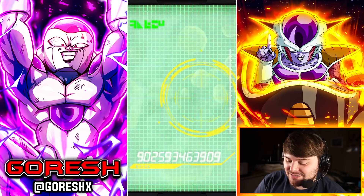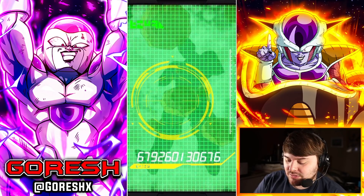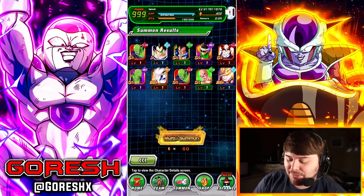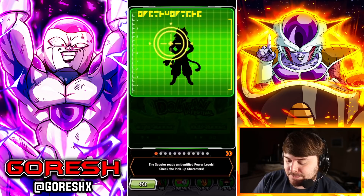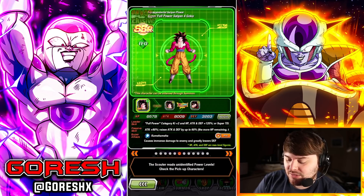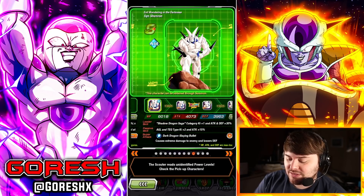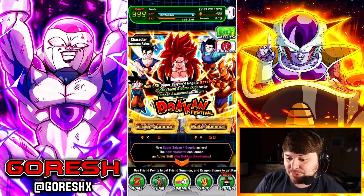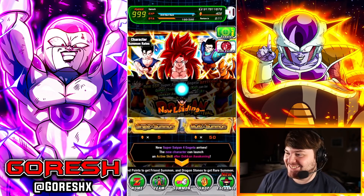Oh, it's Omega. So what have we pulled so far? Let's recap real fast. No, no, yes, yes, no, yes, yes, yes. We pulled every featured unit except for Piccolo and the two new ones. Pretty typical so far.